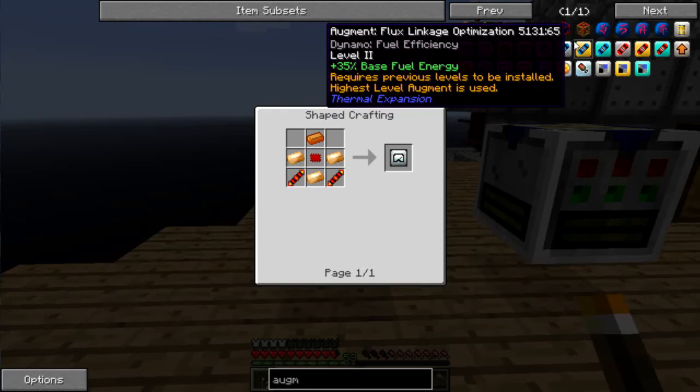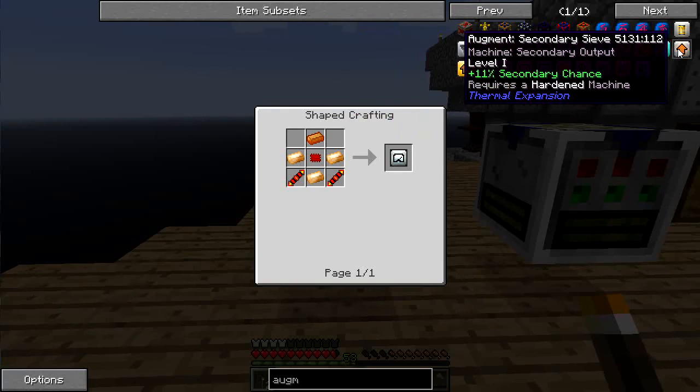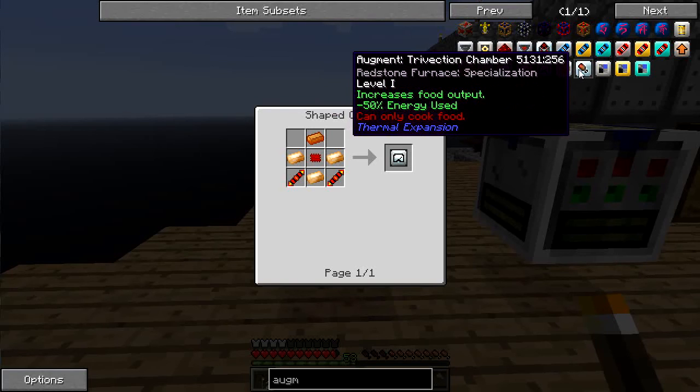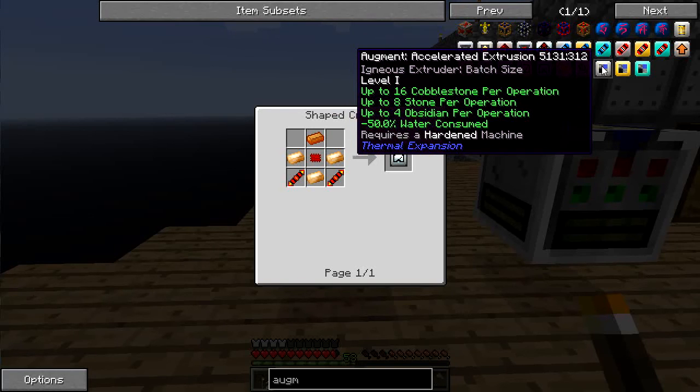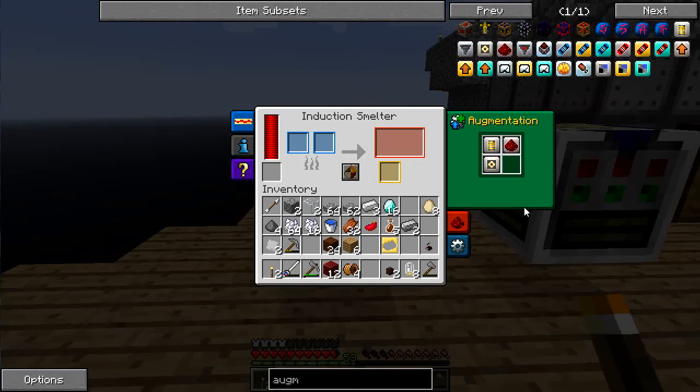Let me see if anything reduces energy — base fuel energy is for dynamos, power output doesn't apply, secondary chance might be cool, destroy secondary — why would I ever want that? There's nothing here other than speed, and that's not a good thing to do right now.